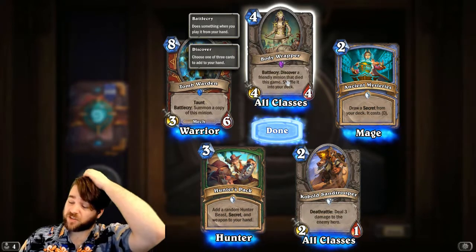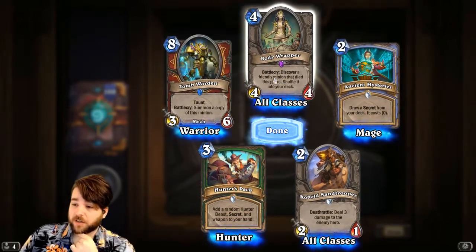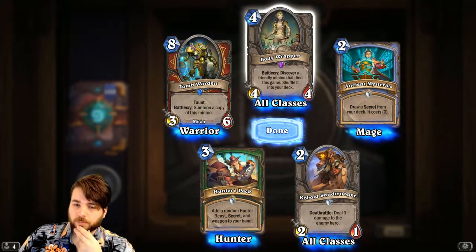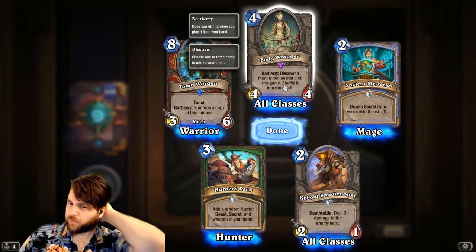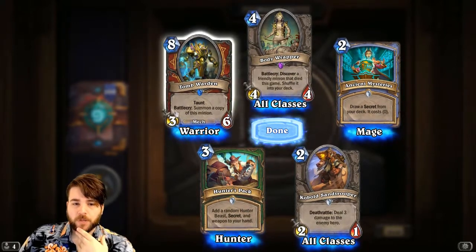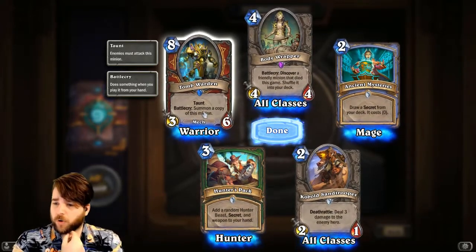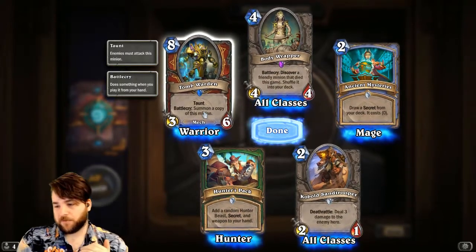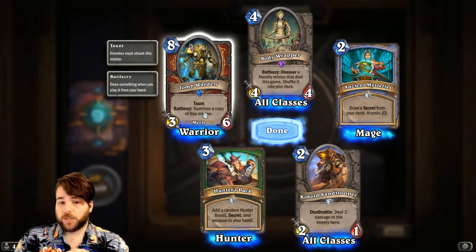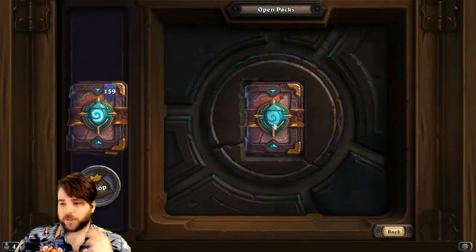The fact that it discovers a minion that died this game — the minion doesn't have to be in play — is quite good. Maybe it just fits into those existing archetypes where you'd play Baleful Banker. It's also a 4/4 body, which I think is quite interesting. Even if you're just playing Bomb Warrior or something to discover more of your bomb lads. We also have Tomb Warden — 8-mana 3/6 with Taunt, Battlecry: Summon a copy of this minion. This is really important for the Taunt Warrior archetype. Play some hand buff cards, get it huge, and get him out there.